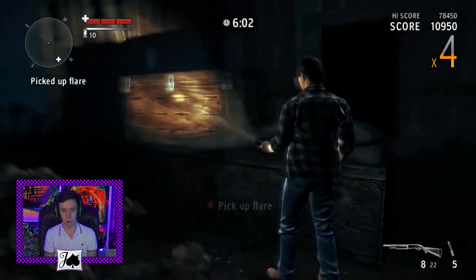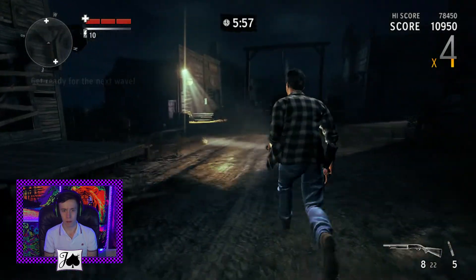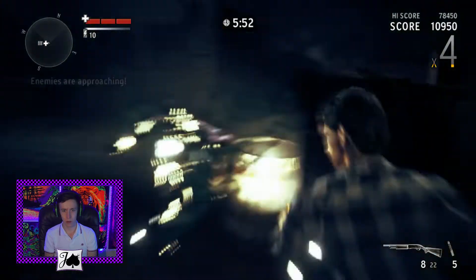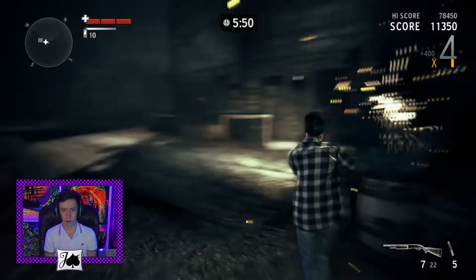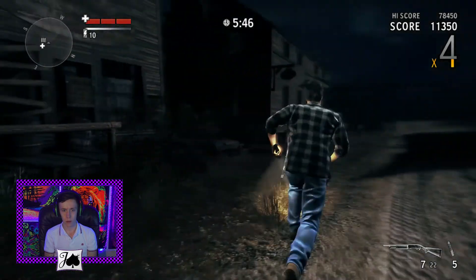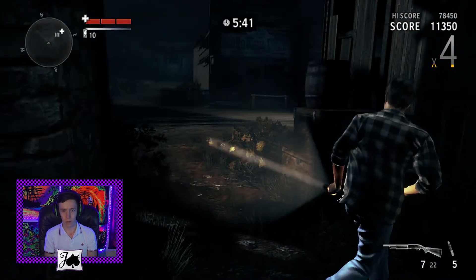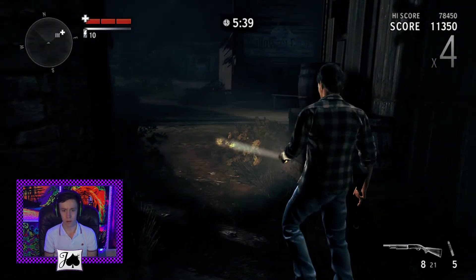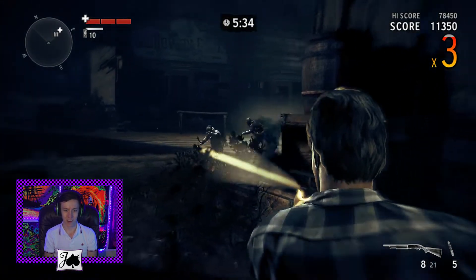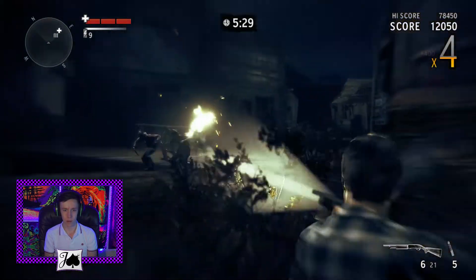Alright, that's going to be our fifth flare — you can only carry up to five. I think we've got most of the stuff we need. We're going to head to our little exploit spot, which I will show you guys. It's right over here. It's just a little corner in between these two houses. You can get up on this rock and just kind of defend. So it's a little bit cheap, but that's alright. When you're trying to get the highest score you can, sometimes you've got these exploits.